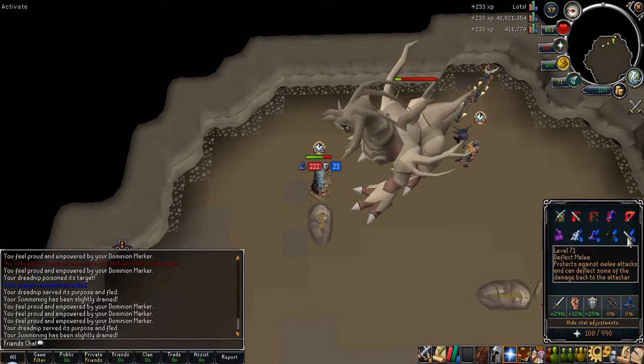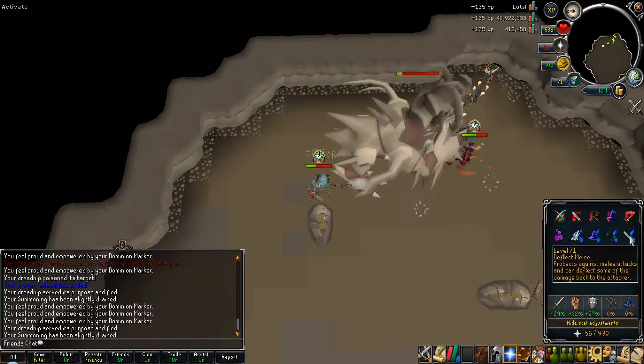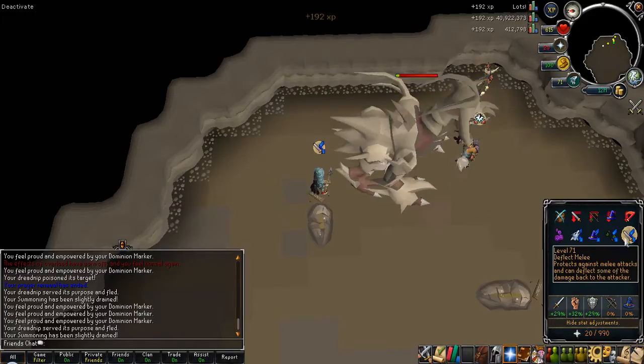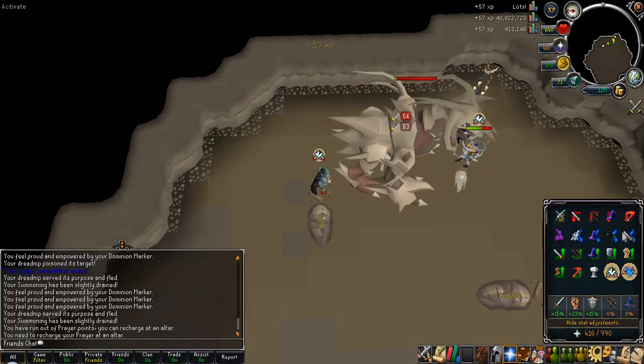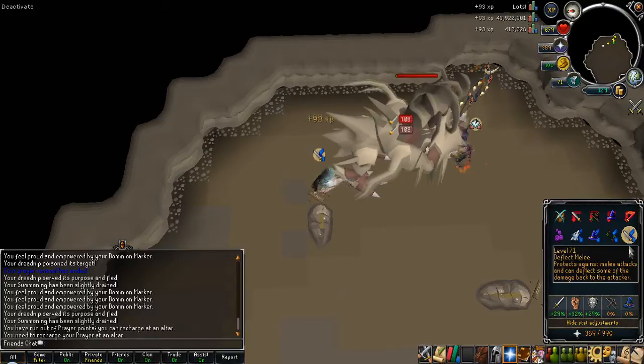It started off a bit slow this week for getting consistent money in. I did some bot killing, I did some slayer tasks and stuff — all of that added to my overall cash, but it still came in fairly slowly given the prices of various items with all the botting going on.